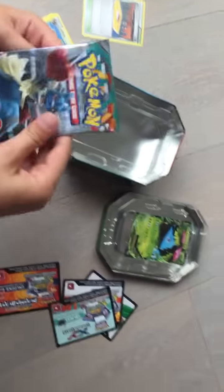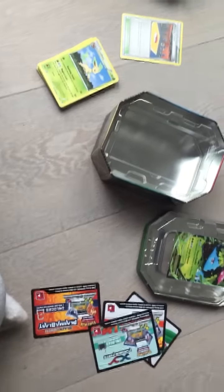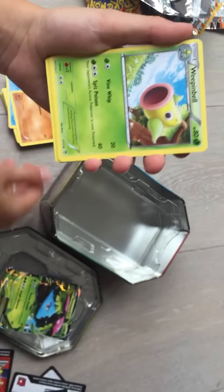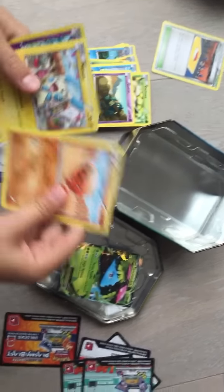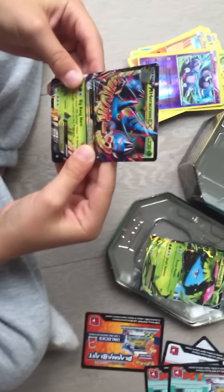Our last pack is another Furious Fists. That's three — we put the last card to the back so the last card is the rare. So I've got a Ponyta, Machoke, a Weepinbell, a Cubchoo, a Shelmet, a Golett, a Trapinch, a Mienfoo, and a Sawk. And our rare is... Heracross EX! Mega Heracross EX!